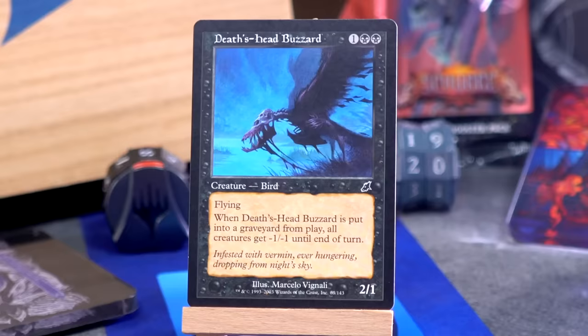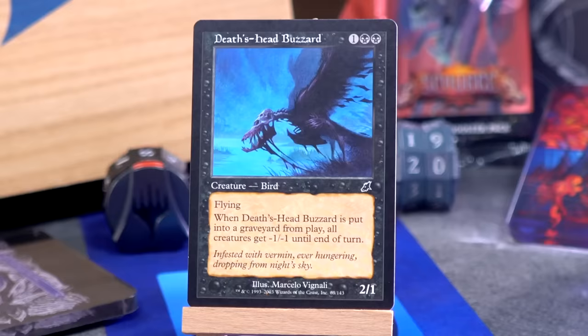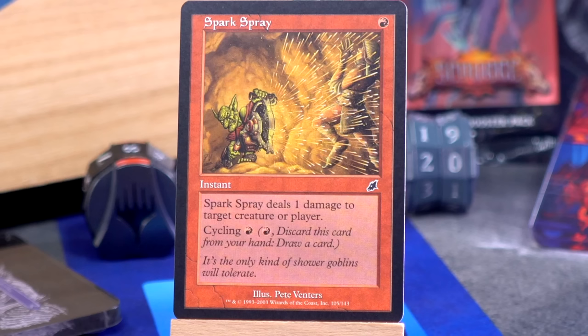I've seen this card before — it's Death's Head Buzzard. One black black for a 2/1 bird. Surely this has now been errated to be a zombie bird or a skeleton bird. I'm guessing skeleton bird, but on the card it's just bird. It's got flying, as you would hope. And when Death's Head Buzzard is put into a graveyard from play, all creatures get minus one, minus one until end of turn. Cool.